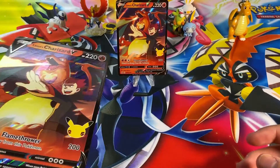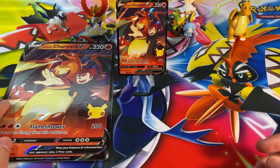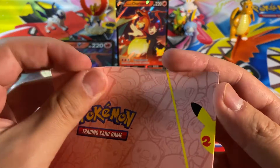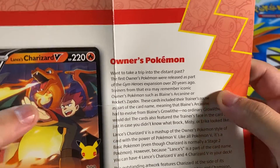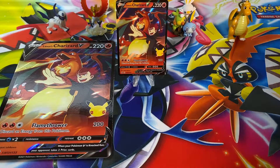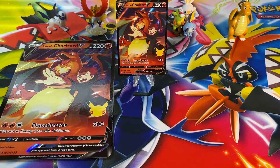I genuinely have no place to put it right now, so I'll just put it here and put cards on top of it. We also have this little informational pamphlet on what the owner's Pokémon is — it's about the card history, I guess. I don't really care much for it, I think it's just a waste of paper, but if you guys like it that's your opinion. So much plastic — there's another plastic piece here and I just don't feel like there should be that much plastic in these products.